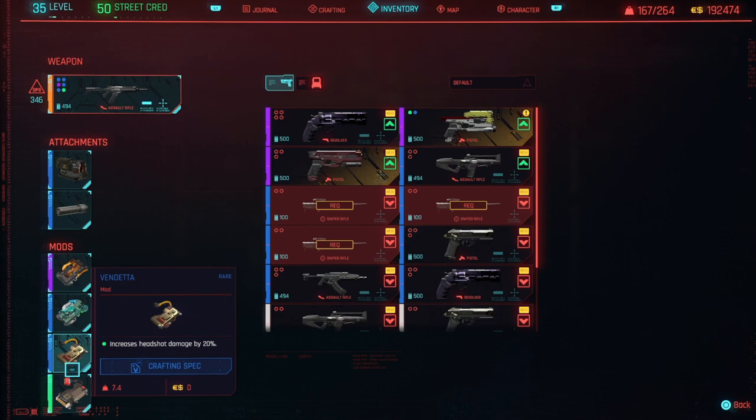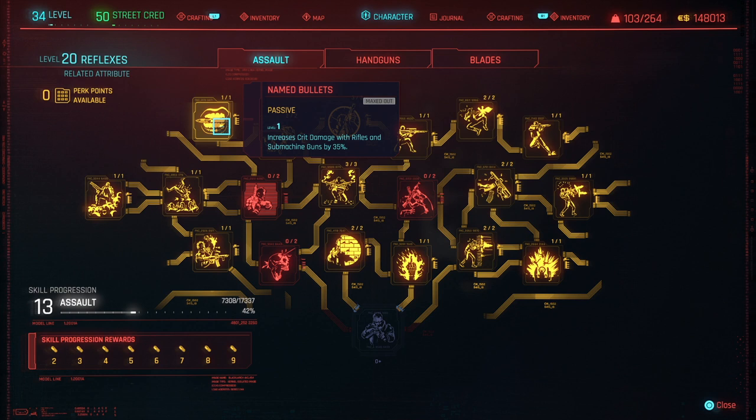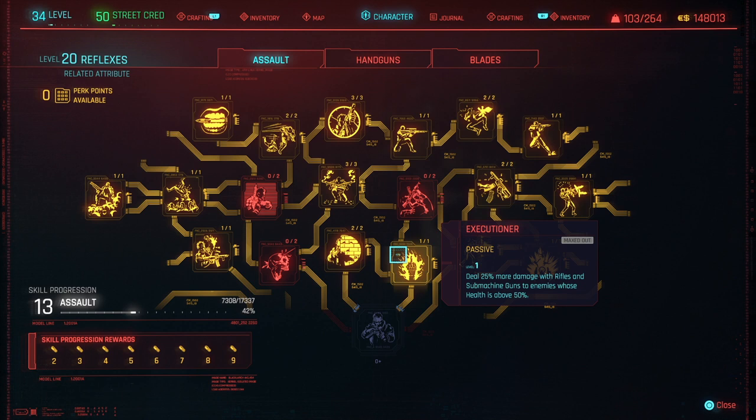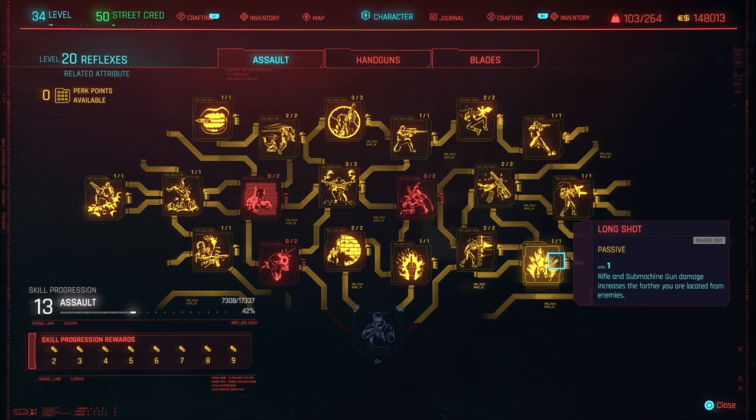Here are the perks you can add to make the D5 Copperhead absolutely OP and silent. Get the Named Bullets passive perk, and then also get the Covering Kill Shot passive perk which increases your critical chance when shooting behind cover. Also get the Executioner passive for more damage with rifles and submachine guns to enemies whose health is above 50%, and the Longshot perk. This is all gonna combine to make your legendary D5 Copperhead silenced assault rifle amazing.